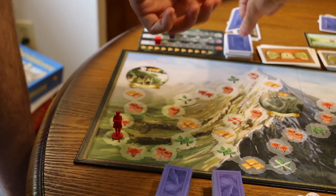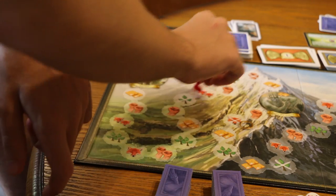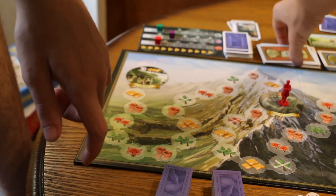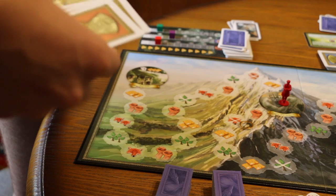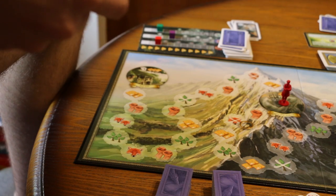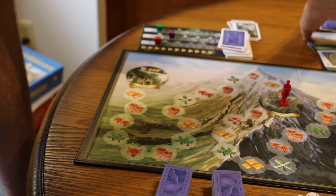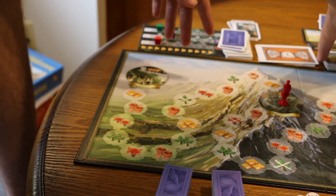Play continues until Bilbo Baggins reaches the next marker, which is the first adventure. Event cards are played until you run out of them and reach the adventure section of the game.